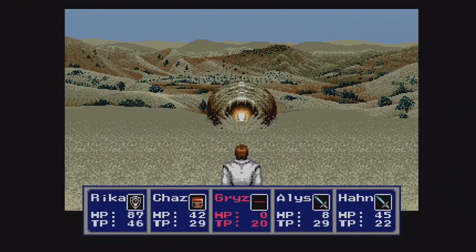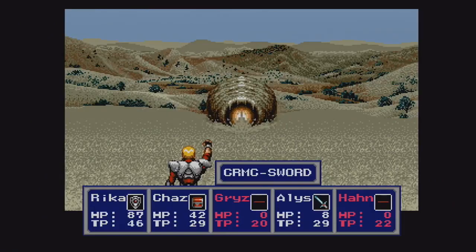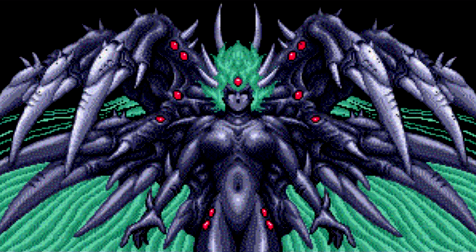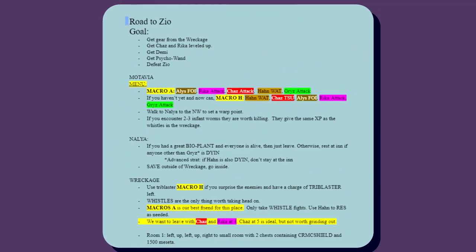Prior to the middle of 2018, runs of the game were absolutely brutal, with swings of time being massive and runs dying almost anywhere. The goal of the game is to progress through the planets and defeat the final boss, Profound Darkness. This involves getting some key story items along the way, like the El Cidian for example. The No Major Glitches route doesn't have any crazy skips, just good resource management, well-planned battles with specific macros, and of course a ridiculous amount of luck.